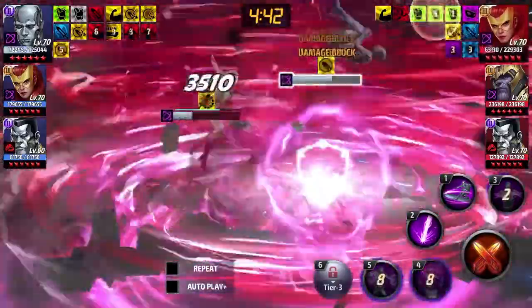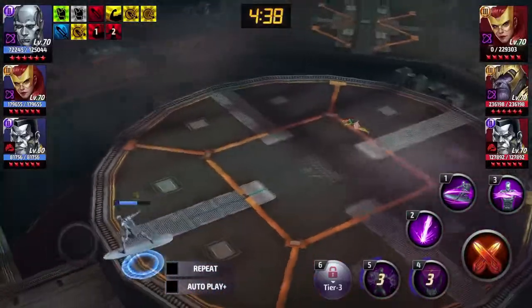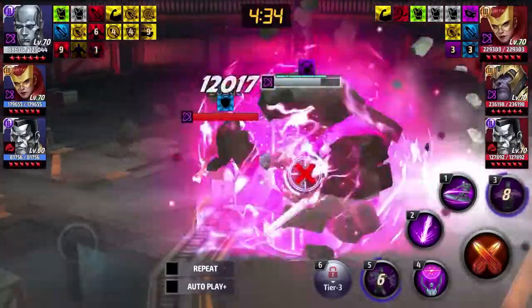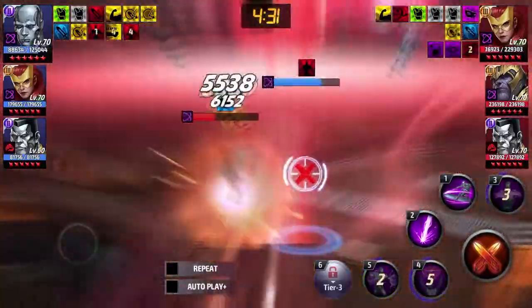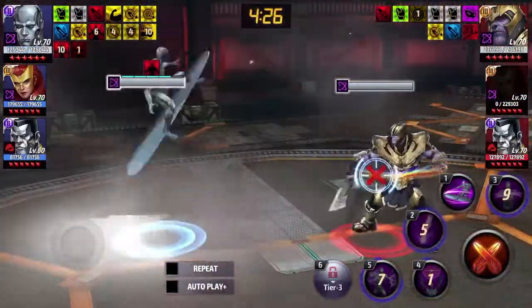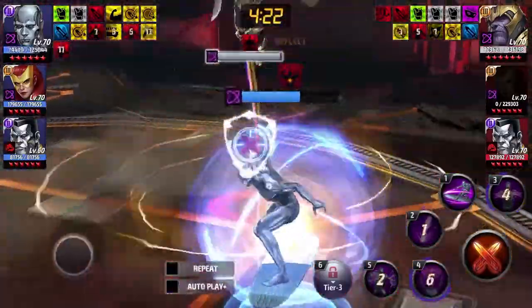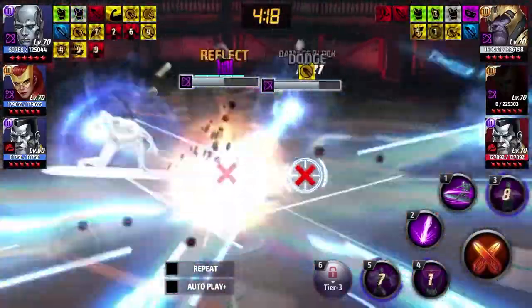When you have an opening, you use your fifth skill and then go immediately into your fourth skill where you can stay in an iframe. She cannot target iframes unless it's her tier three skill. For the most part, you'll be safe in your fourth skill, and then you can use the third skill to recover any extra health. You can see Silver Surfer without a uniform can stand up to Jean Grey's — not consistently, but he does a fairly good job.